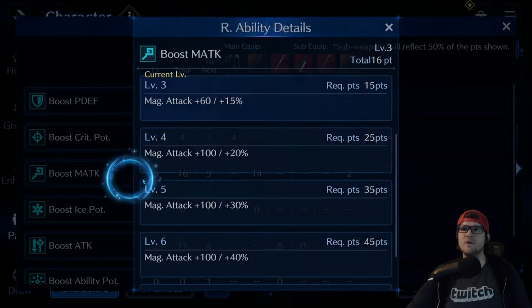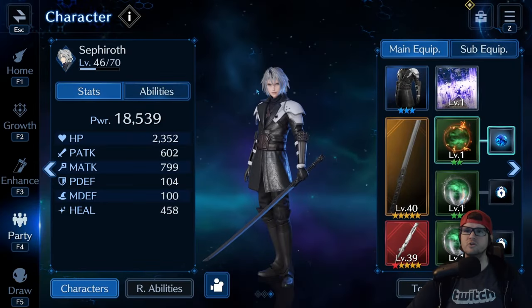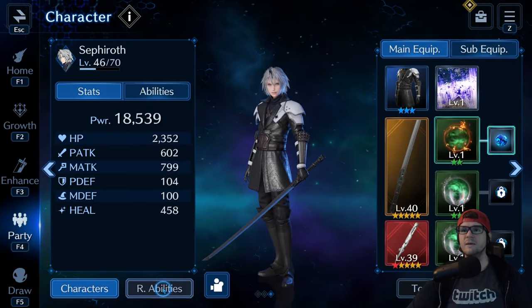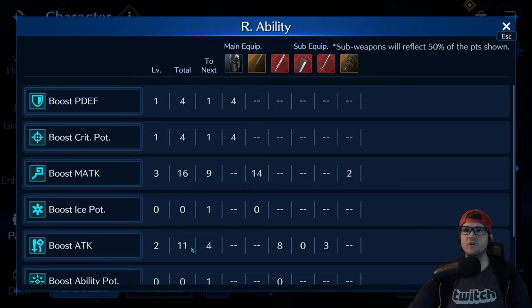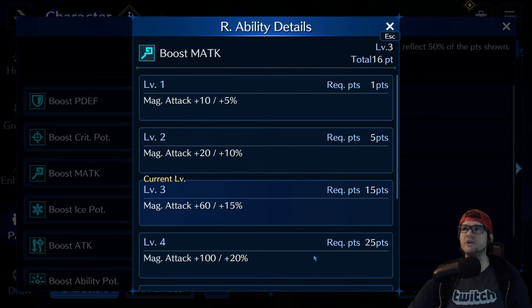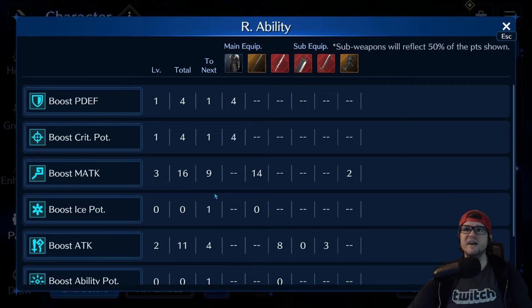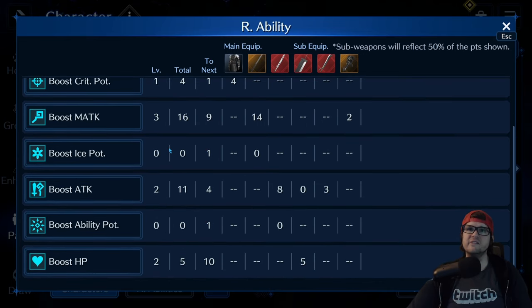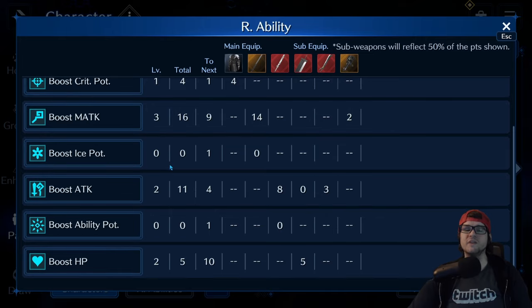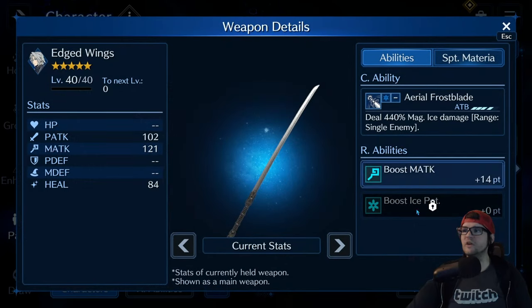You can see we were able to reach this threshold, and it'll tell you the current level. If you come in to the character and go down to where it says R Abilities on the bottom left and click that, it's going to show you the list of all the R abilities. You can see what level you're at and what kind of boost you're getting — it's a really nice screen, very helpful. It also shows you the total points you have for that boost, and the percentage. If you see where it says 0, it means you have a weapon equipped that doesn't have that ability unlocked yet. For instance, the Edged Wings has a lock on Boost Ice Potency.